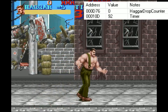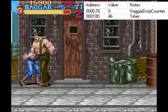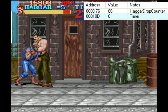So this timer here is going to determine how long Hagar's going to pick up an enemy for. I've got a state where I am exactly two frames away from picking up Jake. We're going to mess with this timer number. I'm going to start by setting it to zero and freezing it there. So now, when I go to pick up Jake in two frames, I'm picking him up for 89 frames.